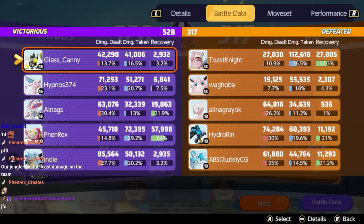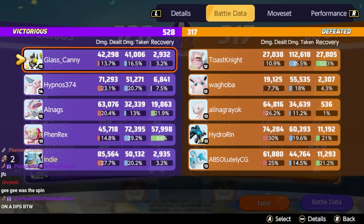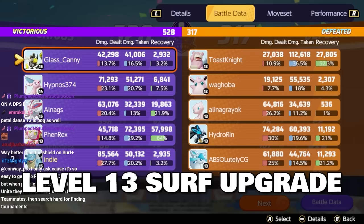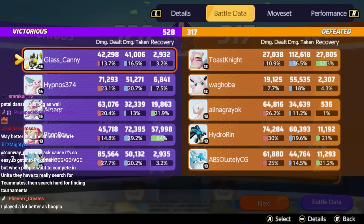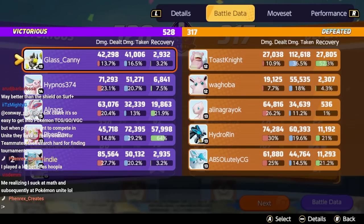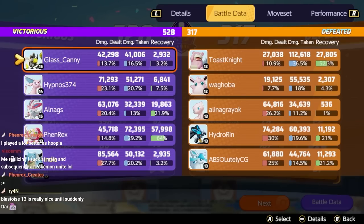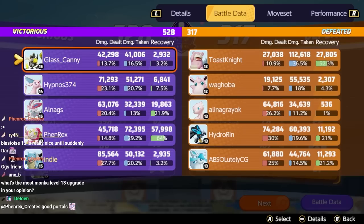Our jungler did the least damage that game. Sometimes a Ursa doesn't get a lot of damage in. I like the spoon in this build, but it's kind of risky not having Focus Band for sure. The spoon damage definitely hits towards the end of the game. The level 13 Surf upgrade, on the other hand, gives a 730 shield or so — but you only gain that one time, and you have to hit an enemy. Which is not bad, but it's nothing compared to basically doubling your defense and more than doubling your special defense. How does Hoopa heal? By sending people back to base.